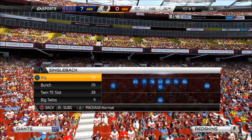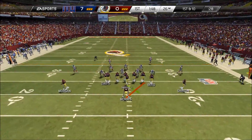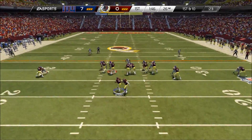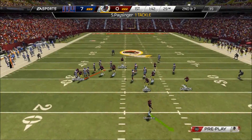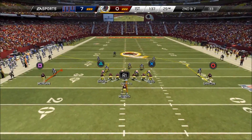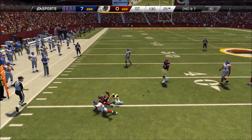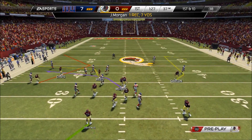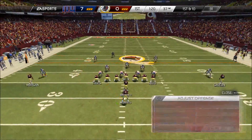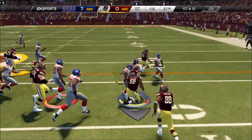My base set is going to be the big formation. I'm going to flip the Atlanta zone, come back, and hit him with the double hitch. He likes man coverage. Going to go into pistol — strong power, flip the play. Got some pretty good blocking there.